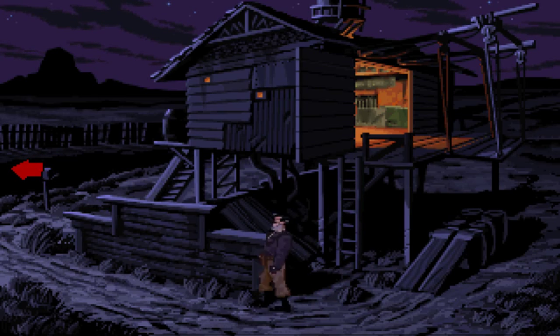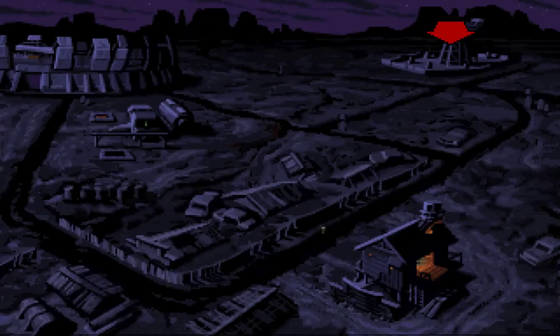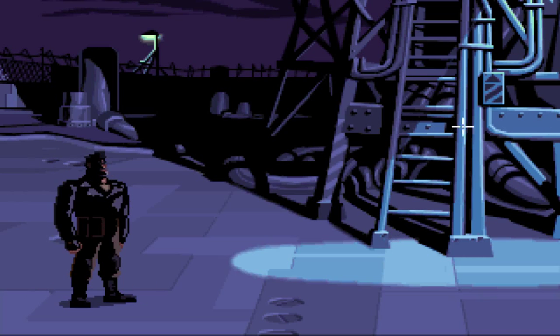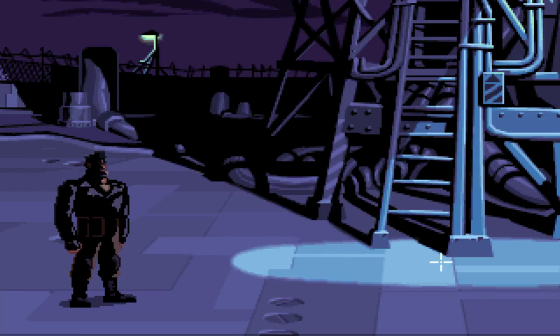So we know where the forks are, and where the gas tower is, but we still don't know how to get all of these items. Maybe we should get back to the tower because we haven't run out of options there yet. This area is clearly secured by a watchtower that shines a light, so we can't just climb the ladder.